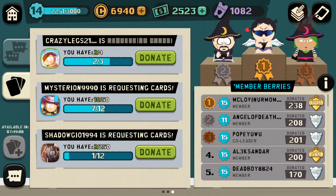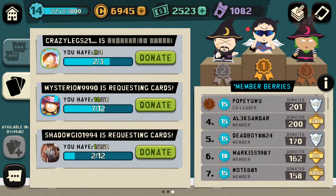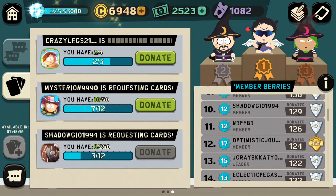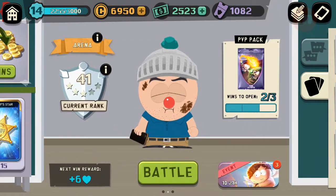So what do we want to donate? We'll donate a rat. I should have checked before I did my last rat — you have to be 80 to donate and to request rats. And you have to be 80 to request Heidi. I'm nearly at 80.